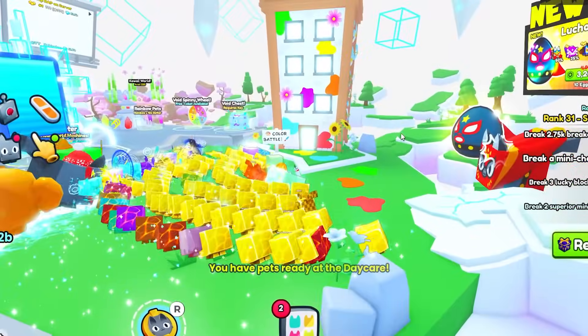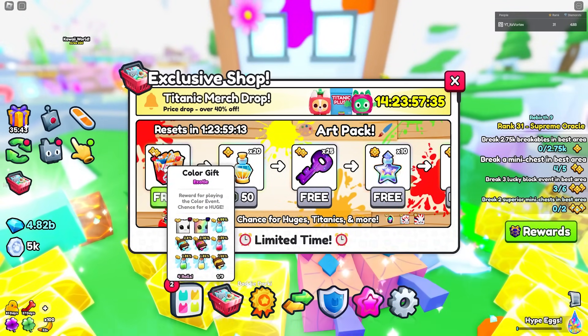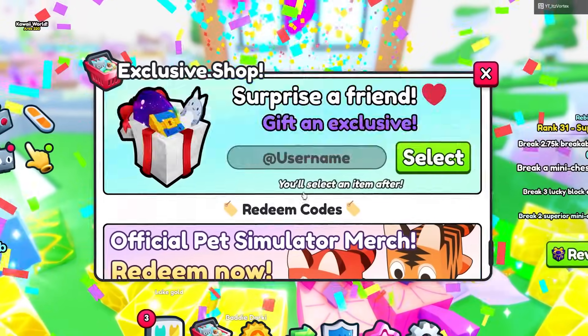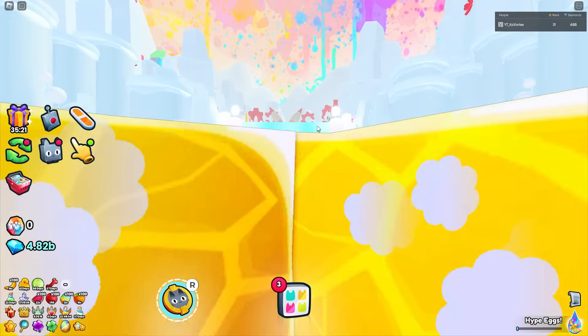It seems like we have the color battle located right here, and we also have a new pack as well. We do have a new gift called the color gift — I'm gonna go ahead and get that. The only other new thing in the shop is the art pack, so I'll hop into the color battle and see what it has to offer.